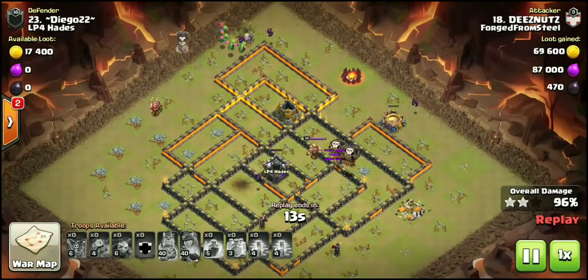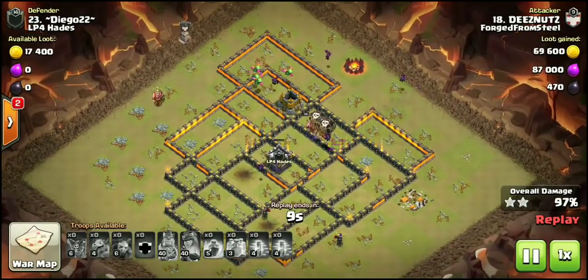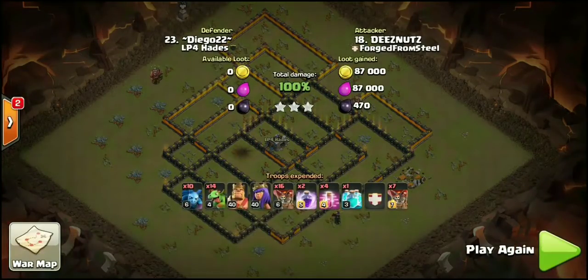Base identification, bringing something completely non-meta to the battlefield and getting that three-star — huge shoutout to Fuzz. He has done nothing but good things since joining. He was part of the Dark Avengers merger between Fortune Steel and DA. Huge shoutout to him for bringing baby cyclone to 10v10 on these new meta bases with those two inferno towers on single-shot. Let me know what you guys think down in the comments.